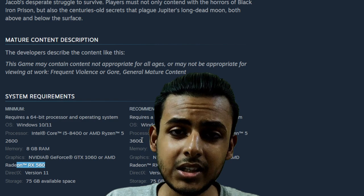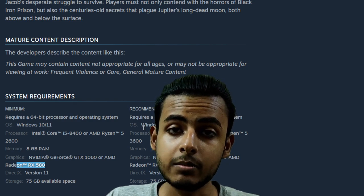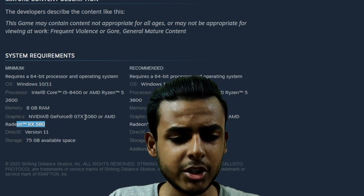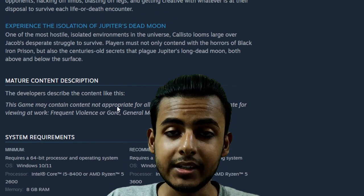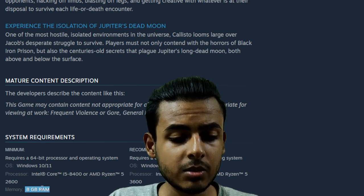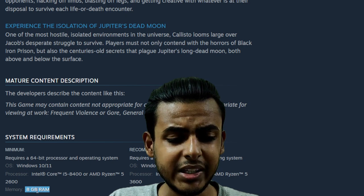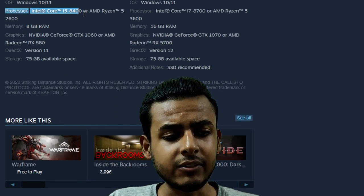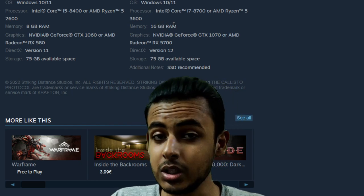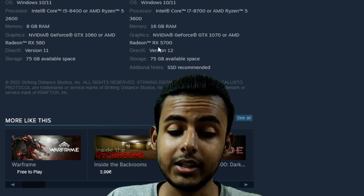According to the Steam system requirements, the game has significantly demanding specs, but not as heavy as Gotham Knights or other AAA games. System requirements are pretty decent — they don't even require 16GB of RAM at bare minimum. This game demands only 8GB of RAM minimum, and the bare minimum CPU is the i5-8400, so at least an 8th-gen i5 or above is required. On the AMD side, the Ryzen 5 2600 is listed as the bare minimum.